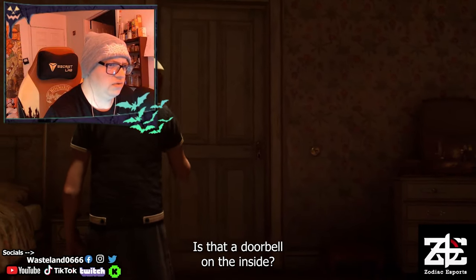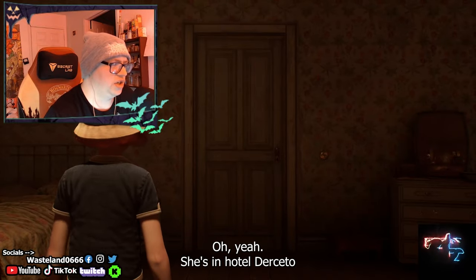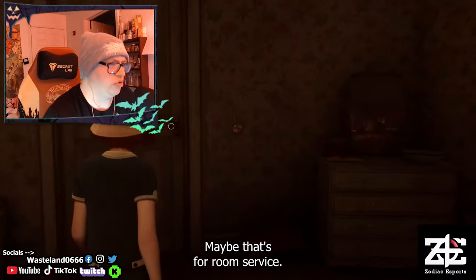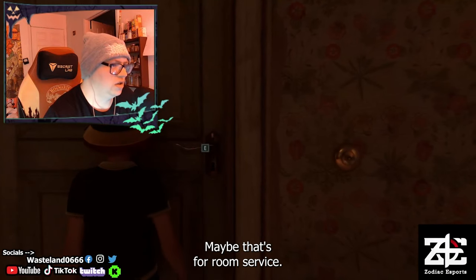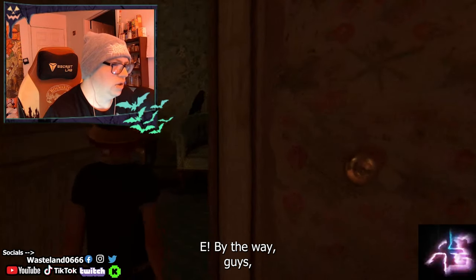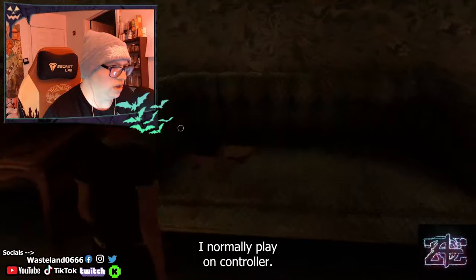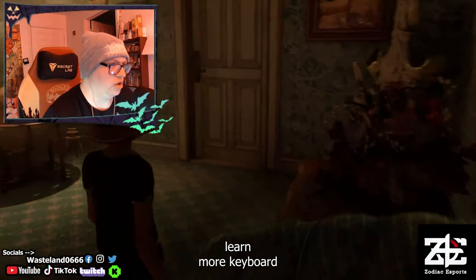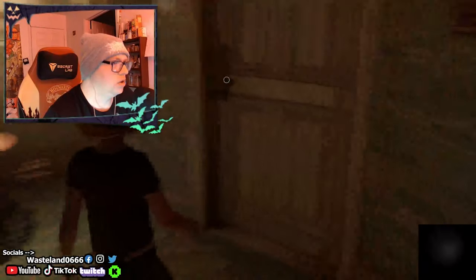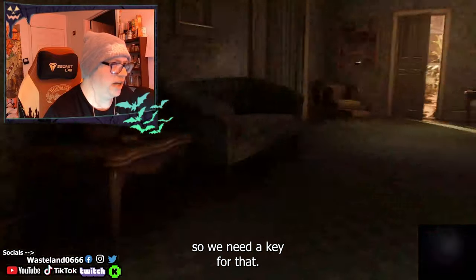What is that on the door? Is that a doorbell on the inside? Maybe she's in Hotel Certo or whatever it's called. Maybe that's for room service. By the way, guys, I'm going to be terrible at this — just a heads up until I get used to the controls. I normally play on controller. I've been trying to learn keyboard and mouse; I just started last night. So we need a key for that.